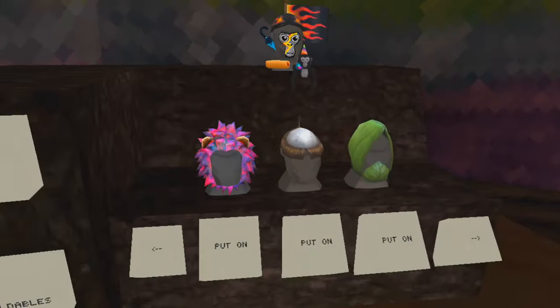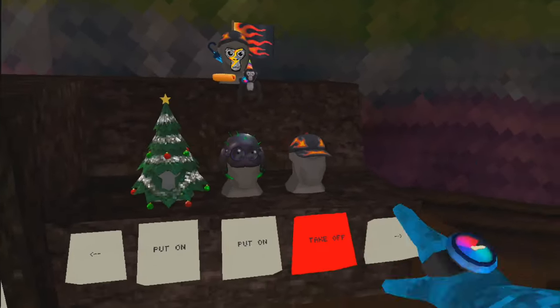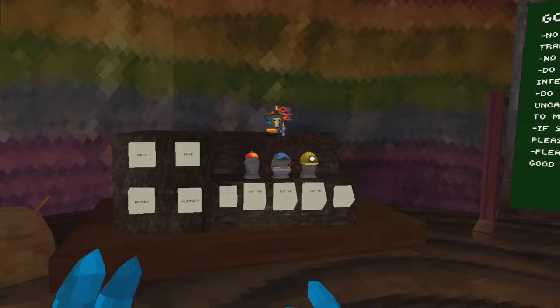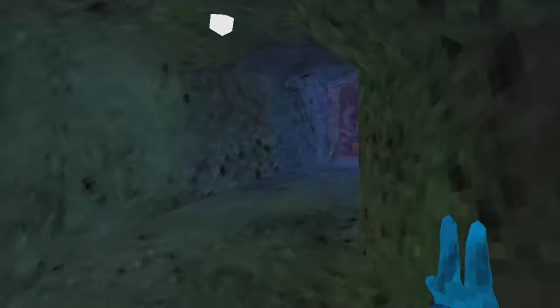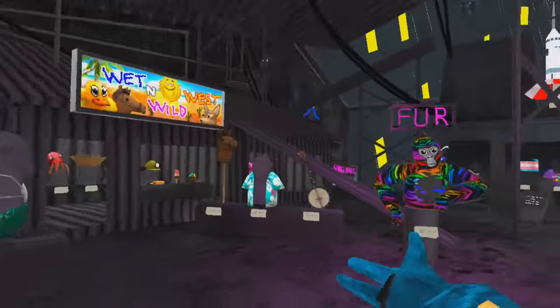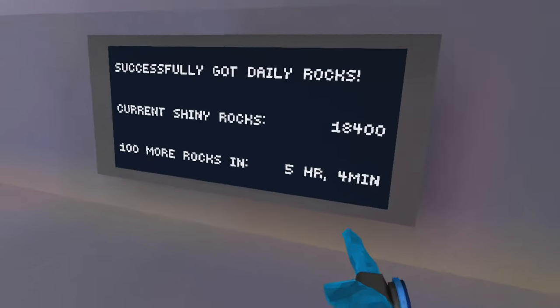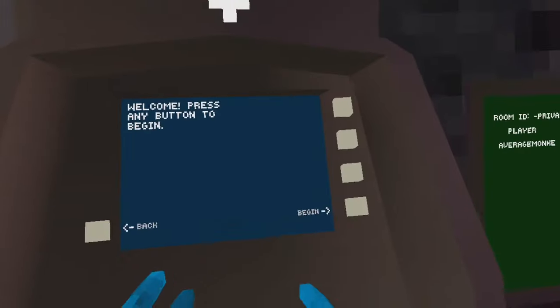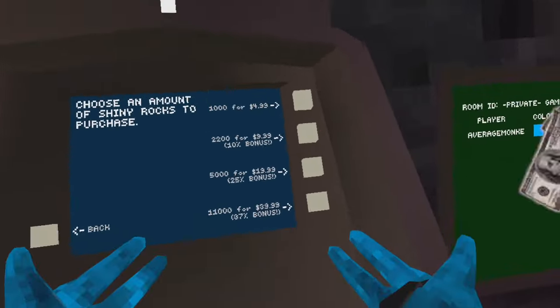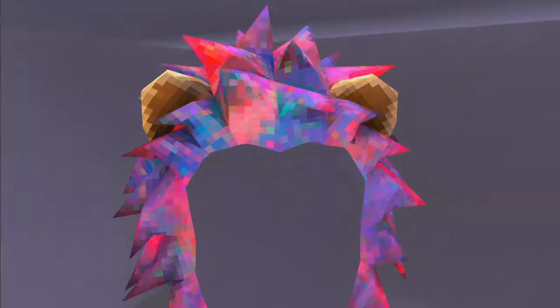Over here are cosmetics. Yes, I know this one looks like an abomination, but let's not talk about that. There are lots of different cosmetics but you have to buy them. To buy them, you come over to this map called the city map. In the city there are all these temporary cosmetics, and if you walk up to one you can see it costs 2,000 shiny rocks. You get 100 shiny rocks every single day, and if you're made of money you can buy them with real money right here too.